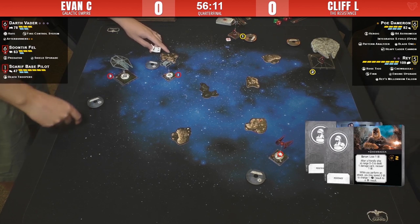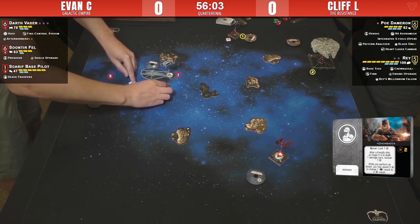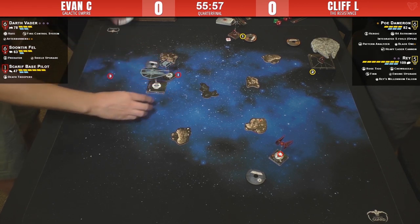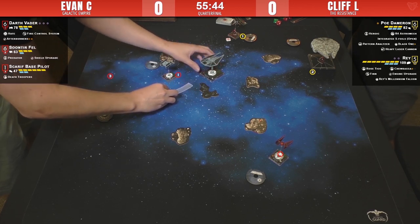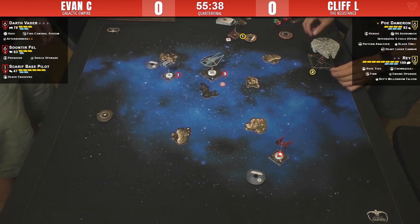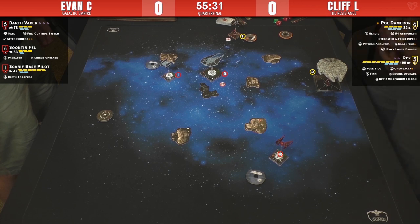After a friendly ship at range zero to three is dealt one damage card, Chewbacca recovers one charge. I played against Cliff's list earlier and he triggered Chewbacca once or twice — when he did, it was very useful. It's kind of like another force token. Rey doesn't have too many force — only two, and she only regains one per round. At four points, Chewbacca is totally awesome. It can turn a focus into a crit.